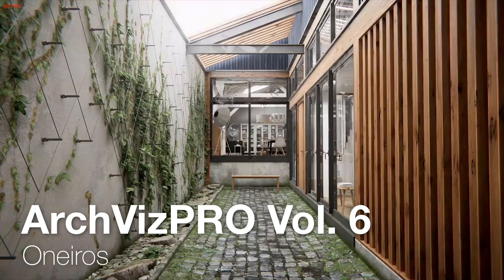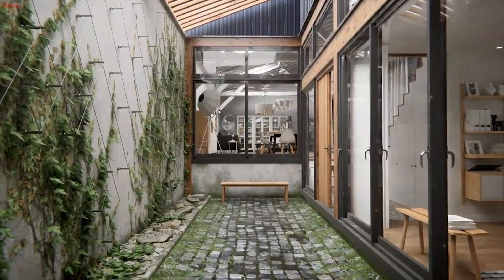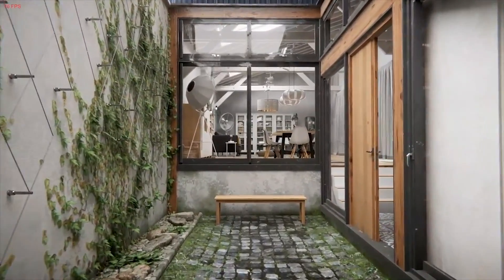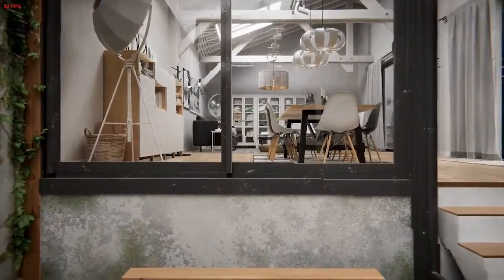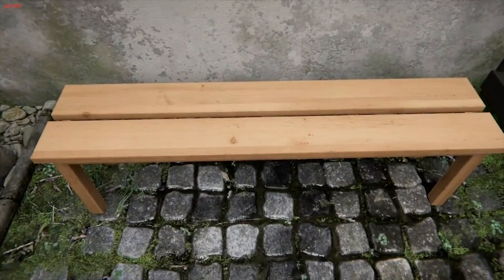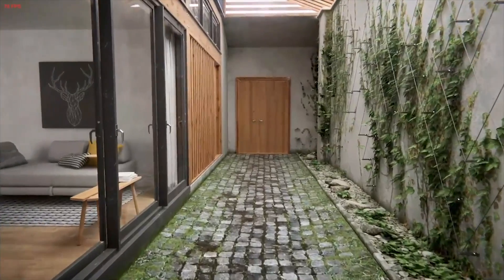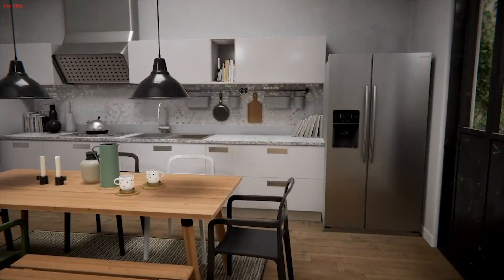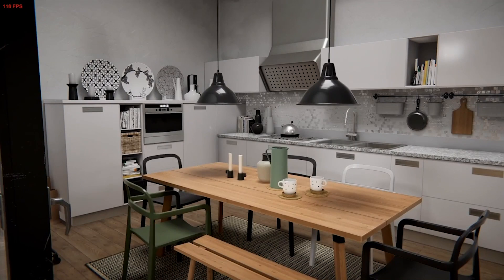Moving on to number twenty-one, we have Arquis Pro Interior Volume 6 by Arquis Pro. This is a pack of high-quality interior models and some exterior assets for a house. I made a Unity graphics video using this pack because it looks so good, so it kind of speaks for itself. You get more than 200 prefabs and the entire demo is also VR-friendly, so if you're going to want to create something related to VR, you should probably check this out.